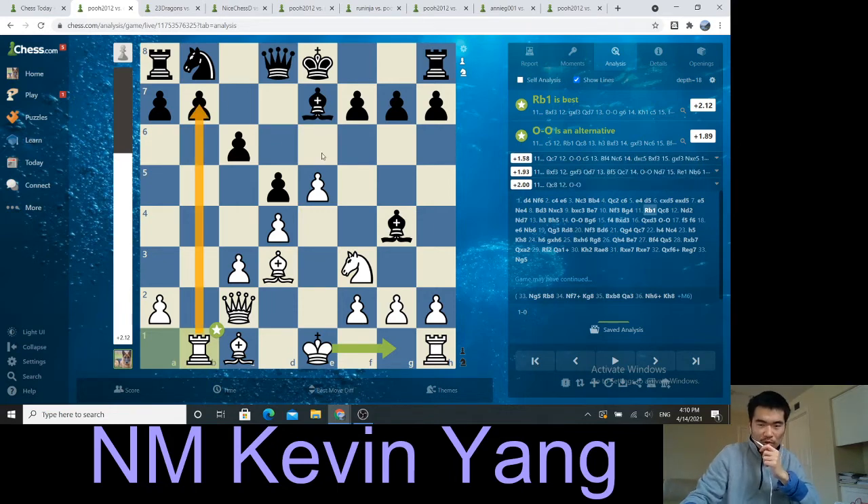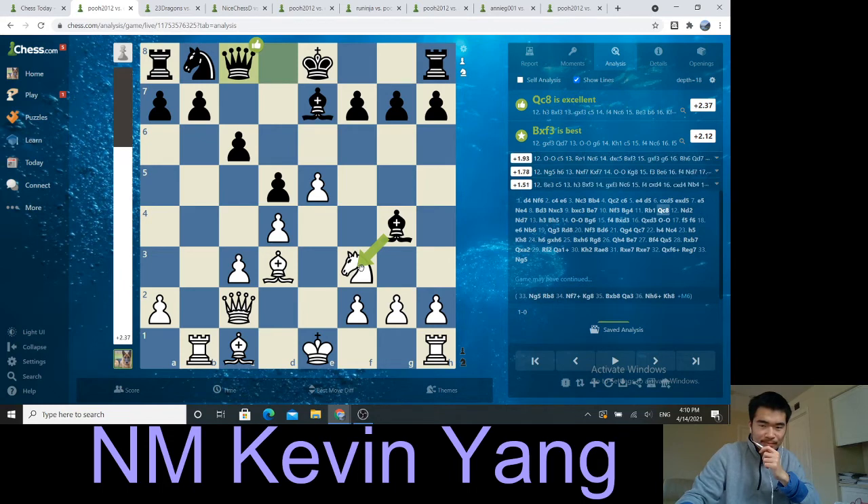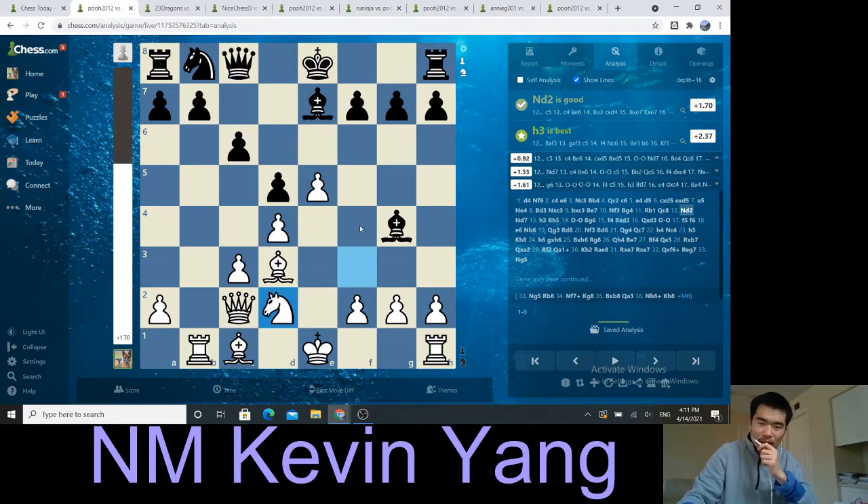Queen to c8. And now I play knight to d2. I wanted to play castles, but there might be bishop takes f3, queen h3 — I don't want to deal with that. I decided: let's get out of it first, let's play knight d2, let's think about playing f4 and expanding on the king side. I think that is a good suggestion. In addition, I played knight d2 because I want to think about h3. And if this bishop goes to h5, I can place my bishop on f5 and really dominate this sort of atmosphere.